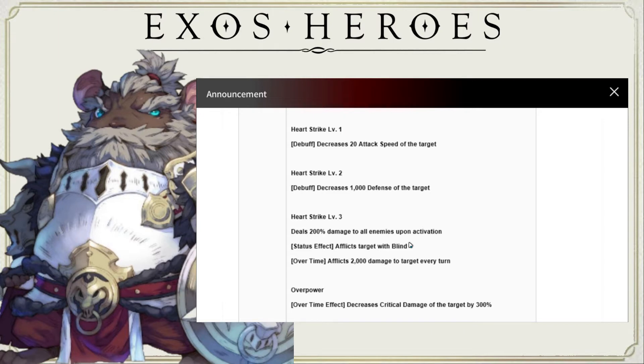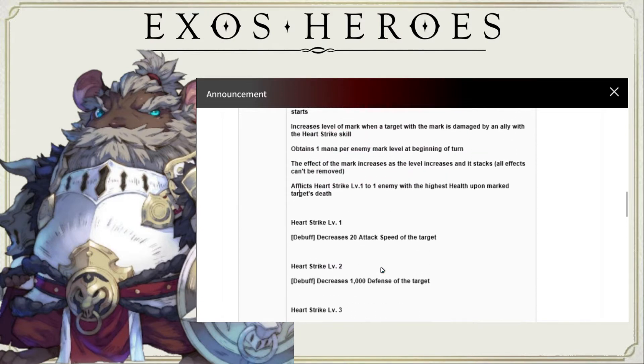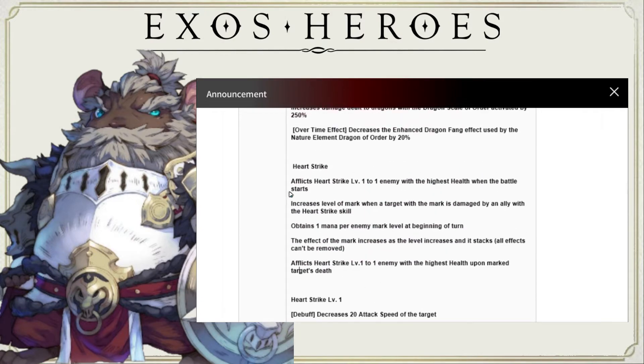If you only have one for your team, you just don't get to level three where it's insanely good. You deal 200% damage to all enemies upon activation. You afflict the target with blind, which is really, really great. Then you afflict 2,000 damage to the target every turn. So that is really, really good once you get to level three. So basically, you afflict Heart Strike level one to one enemy with the highest health when the battle starts. This increases the level of the mark when the target with the mark is damaged by an ally with the Heart Strike skill.